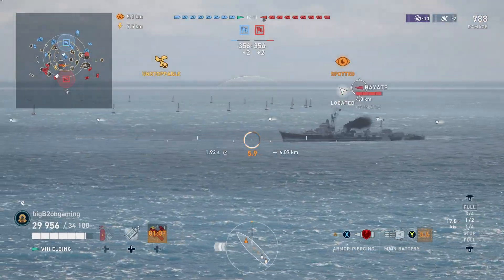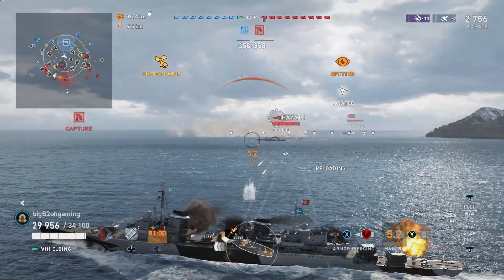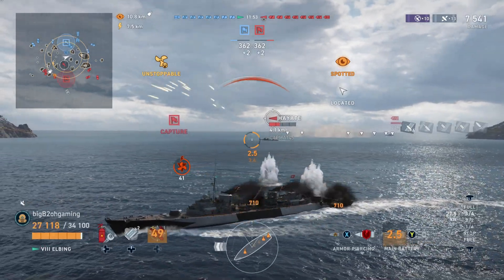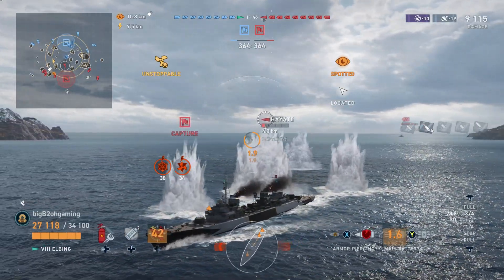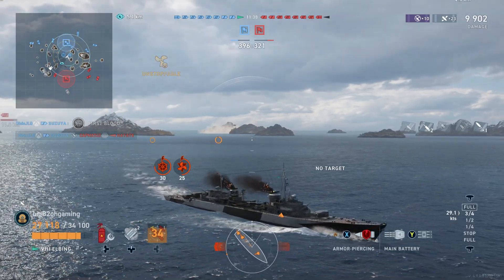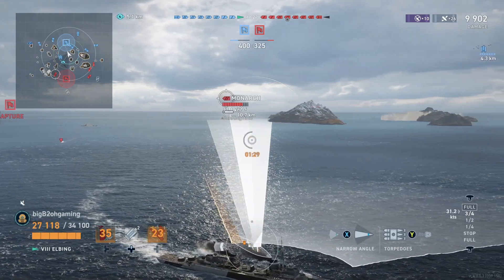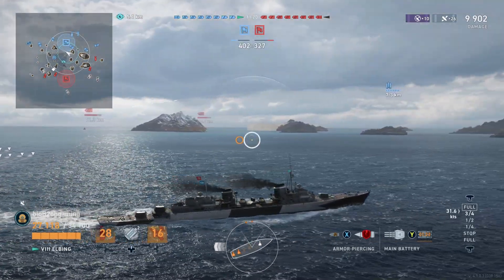Most destroyers and some light cruisers will actually struggle to deal any damage to you if you turn away like I'm doing here — you can use most of your guns while kiting and mitigating damage. The enemy Hayate is shooting HE at my broadside and as you can see most of it is actually shattering and not dealing much damage. I do switch to AP as the Hayate turns away and get a bunch of overpens. After being shot at quite a bit by the enemy Hayate I still have 27,000 HP because this ship just has so much health and the armor simply helped us there.